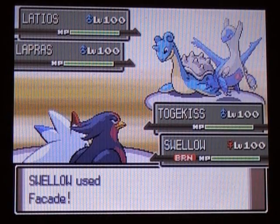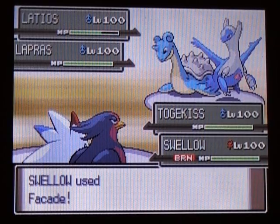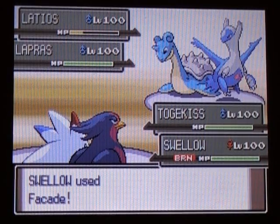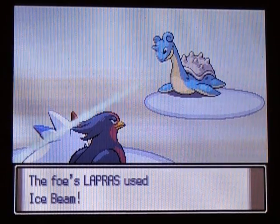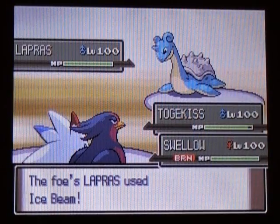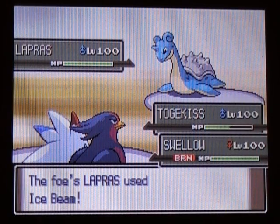I just used Follow Me to protect Swallow, and then I used Facade on Latios and took it down in one shot, which is why it didn't make much of a difference for the battle. And he uses Ice Beam on Togekiss — I'm not sure if it was going to hit Swallow, but Follow Me made sure it didn't.